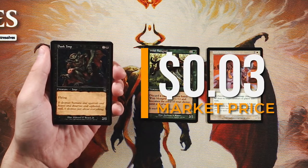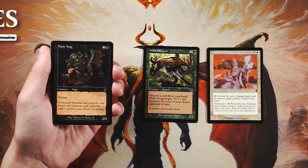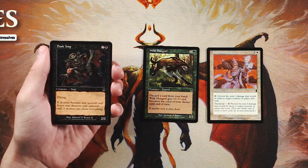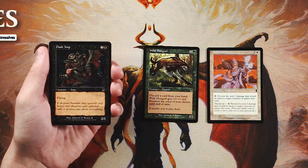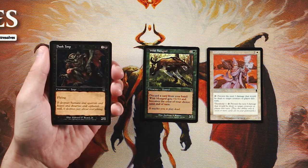Dusk Imp is two and a black for a 2/1 with flying — pretty straightforward. It's a little low on stats. The one toughness is a real downside; if it were a 2/2 for three with flying I'd want it more. A 2/1 is going to die to literally anything with flying. It will probably get in for a swing or two, which is okay, but Wild Mongrel has much higher upside and better synergy across the board.